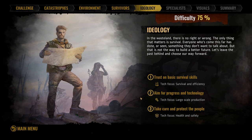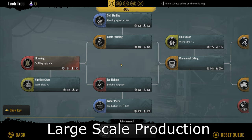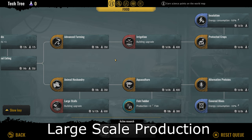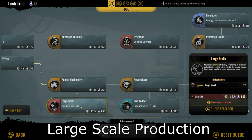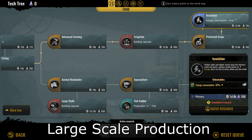We'll now look at the progress and technology ideology. On this ideology, there is no survival skills or emergency harvest. Instead, we now have fish fodder, which is specific to this ideology. You can identify ideology technologies by the teal color they display, and it also says right there that it's an ideology tech. Hovering over others tells you if they're an upgrade, a building unlock, or an efficiency tech.